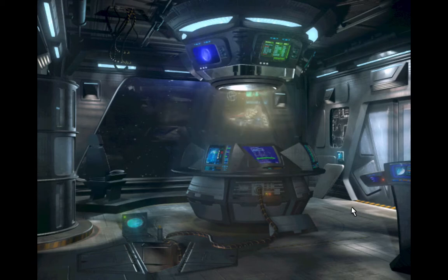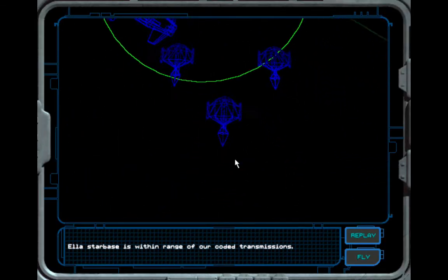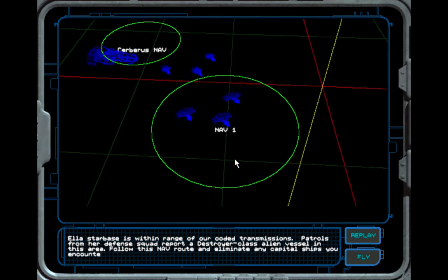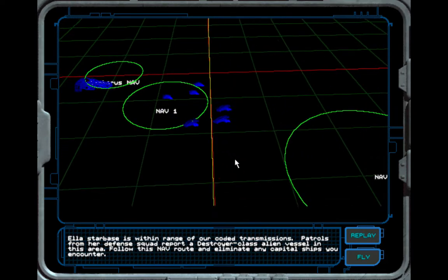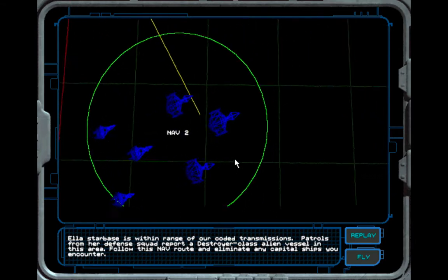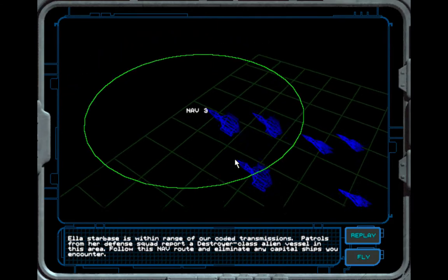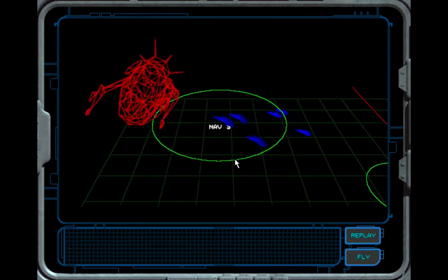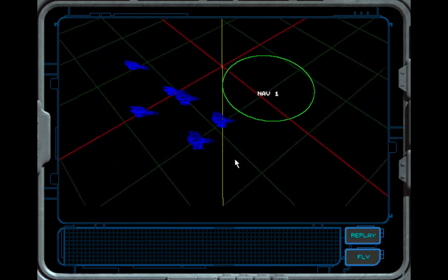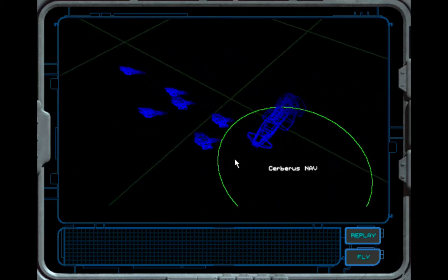Okay, let's see what we get to do today. ELA Starbase is within range of our coded transmissions. Patrols from her defense squad report a destroyer-class alien vessel in this area. Follow this nav route and eliminate any capital ships you encounter. Alright, looks like there's a big one there. So we take it out and then come back — seems simple enough. Get to go destroy some cap ships. Sounds like fun.